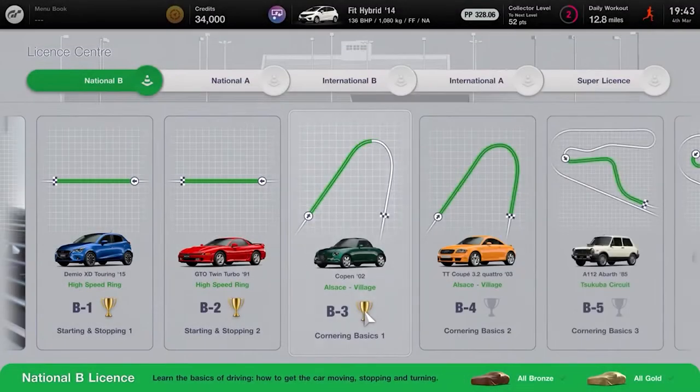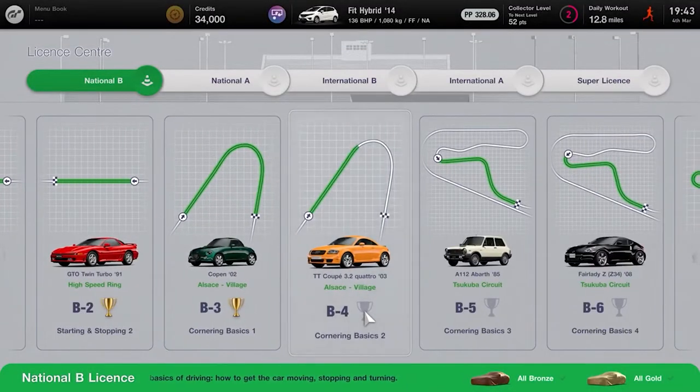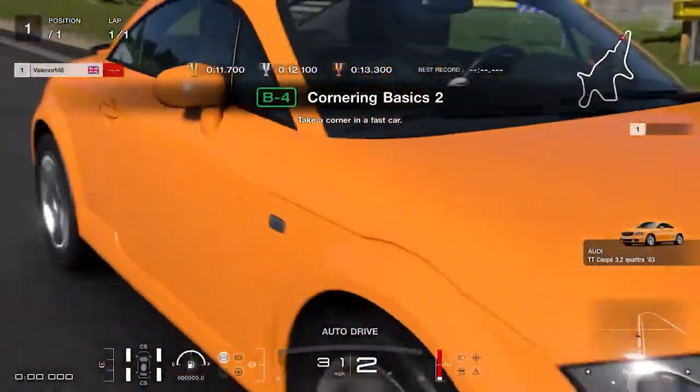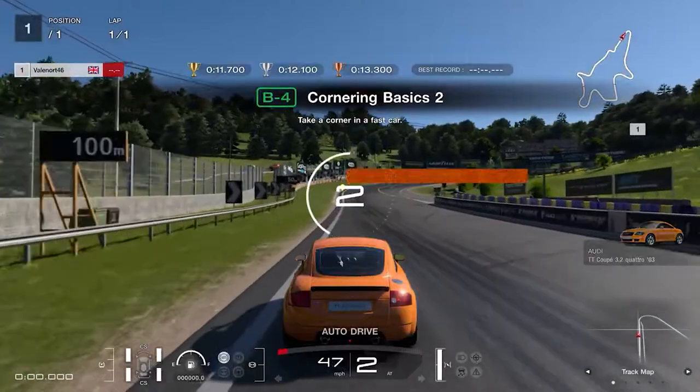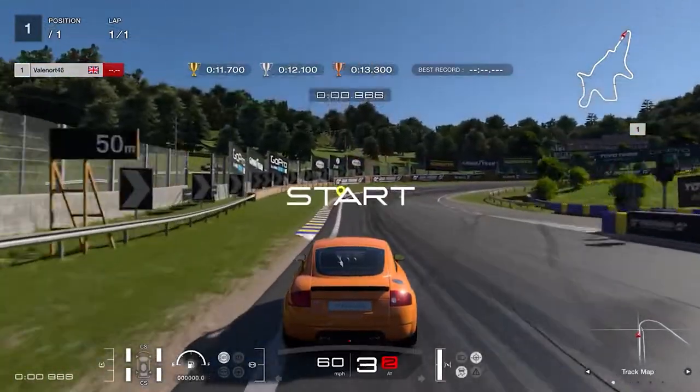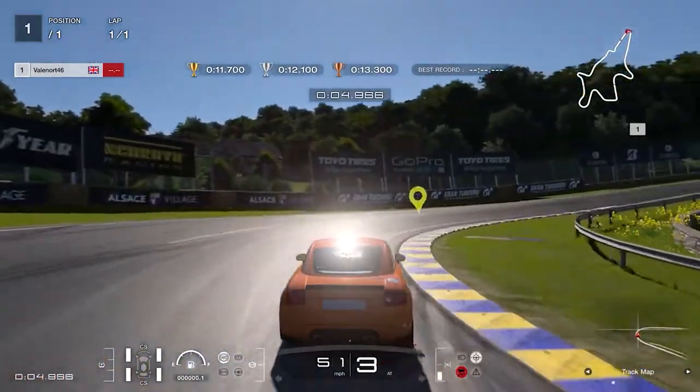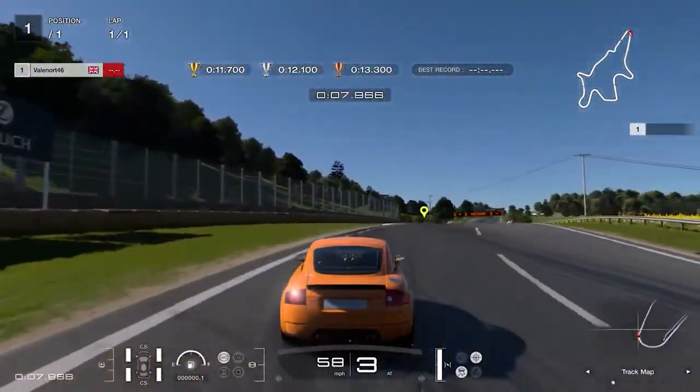License B4 is very similar to B3 except you're in a faster car. Keep to the left and tap the brakes around the 30 meter mark from the corner before applying full throttle again once you're around the corner. To get the gold you need to do this in less than 11.7 seconds.